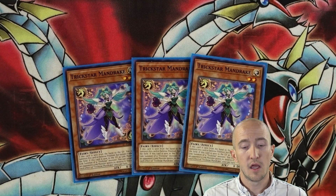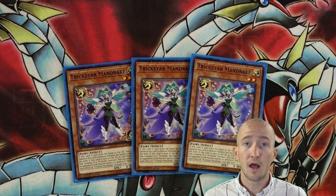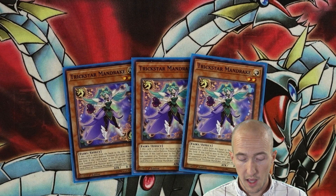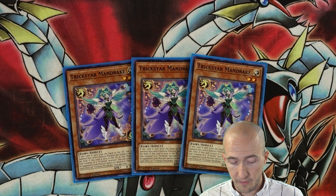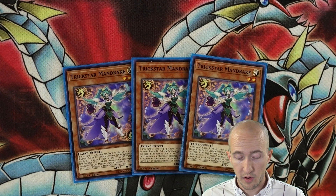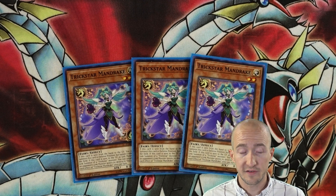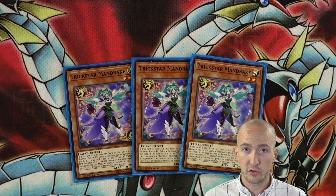Three Trickstar Mandrakes. This card's really powerful — Special Summons itself by discarding from the hand. I run Card Destruction in this deck, I run Galaxy Soldier, and Trickstar Black Cat Bat also allows you to discard Trickstar monsters, so there are lots of ways to get this card on the field quickly. It also has a bonus effect where if it's sent to the graveyard as Link Summon material for a Trickstar monster, you can target one monster an opponent's Link Monster points to and destroy it. Very situational but a cool bonus. This is a 50-card deck, so you can take this down to two, but I wouldn't recommend going lower than two.